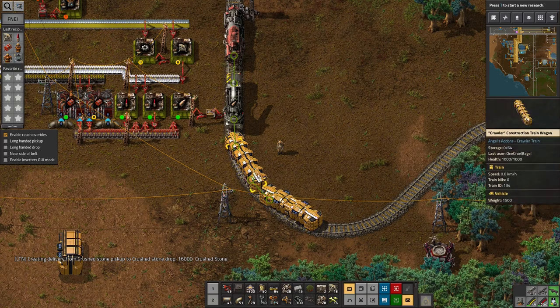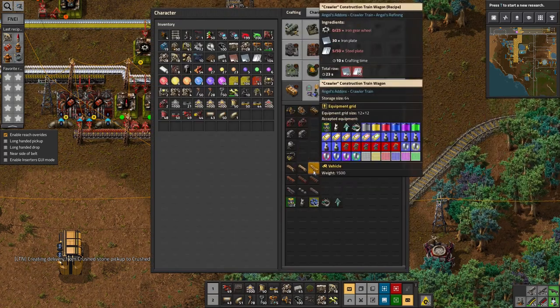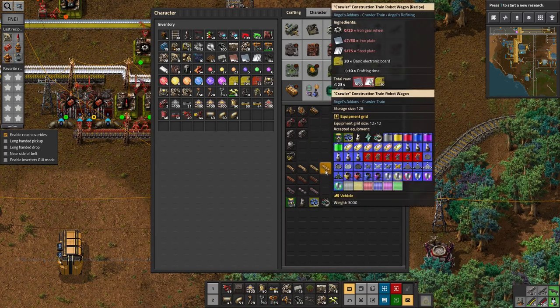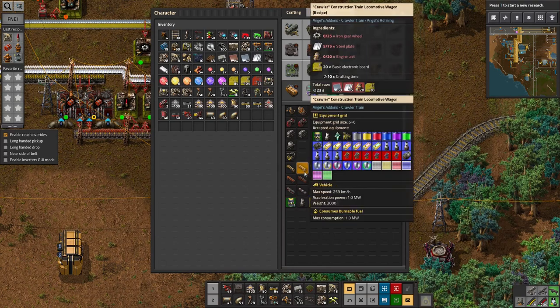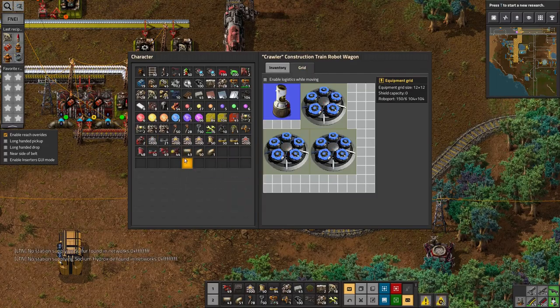This has a massive grid and a decent sized inventory. This one also has a... I don't understand the difference between these then. Ah, this one doesn't accept roboports. This one does — that's the difference. So I need to take essentially all of these and put them in here.